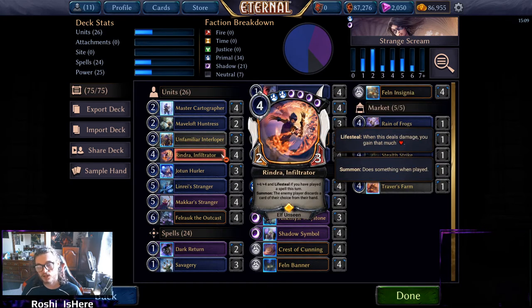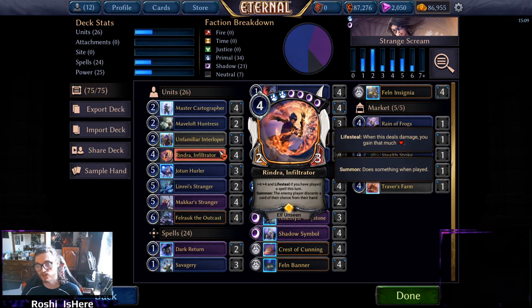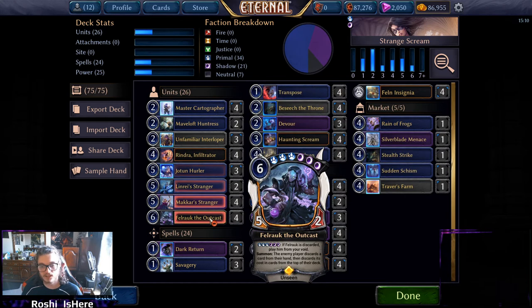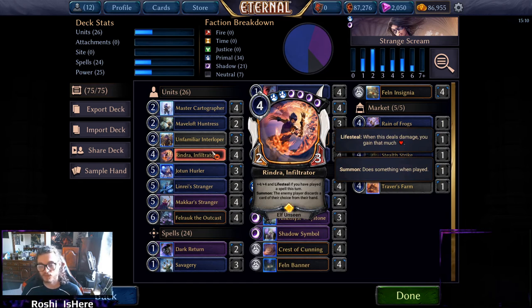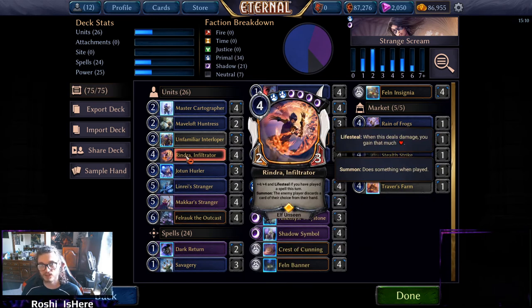We're playing Rindra, so getting to that foreshadow is pretty key. We also want Savagery access around turns four, five, and six, so Unfamiliar Interloper helps smooth that out. Rindra is massive — you can Haunting Scream him back to gain a ton of life because you'll have cast a spell. It's also just a two-for-one with the discard. He's kind of our way of stabilizing against aggro since they'll dump their whole hand and this helps them along while we use Transpose at instant speed or Savagery for lifesteal.